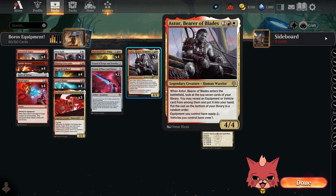Last card in the build: Aster, Bearer of Blades. It's a four-mana 4/4 legendary creature. Equipment you control have equip for one. Vehicles you control have crew for one — that doesn't matter here. When it enters the battlefield, look at the top seven cards of your library, you may reveal an equipment or vehicle card from among them, put it into your hand, and put the rest on the bottom of your library in a random order. Solid card. The only reason it's a two-of is because it's four mana.